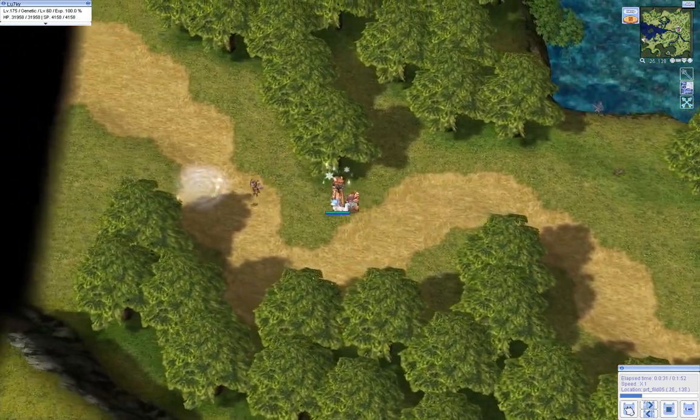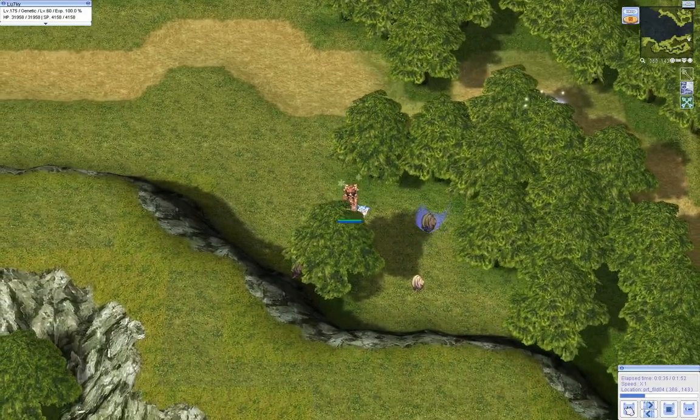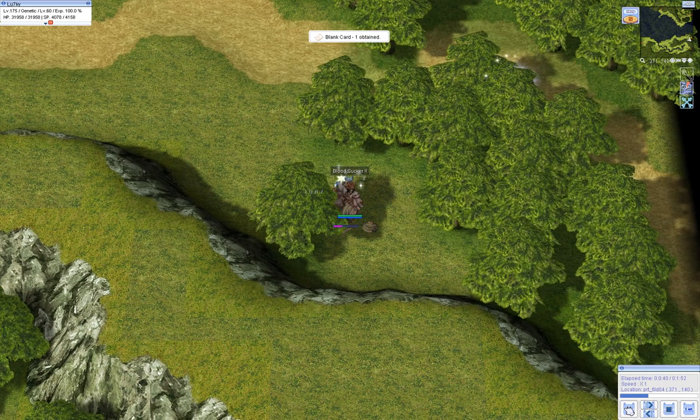One hit, maybe two hits, depending on how strong you are or what skill you're using. There are going to be elusive monsters again. They take maybe two hits even from me with a weak skill and a melee weapon because they don't have much strength or modifiers for it. Blue outline again.